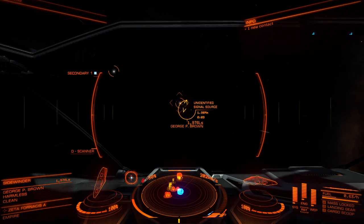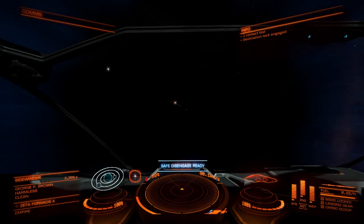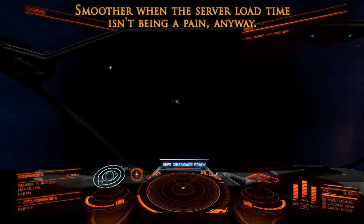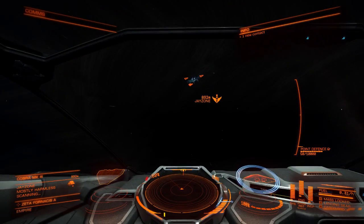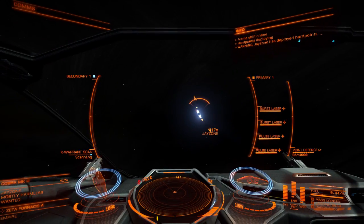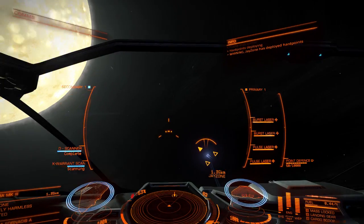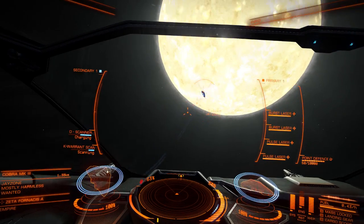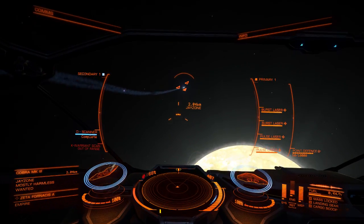They've made the transitions from supercruise down to normal space a lot more smooth - basically less jerky, and the game runs a little better. One ship here - that means he's very likely a pirate. Scanning him - he's wanted. Let's deploy the warrant scanner. He's trying to run so I don't scan him. Out of range - that's annoying. He's definitely making a runner for it, so I'm going to blast him a bit. I'm targeting his frameshift drive.